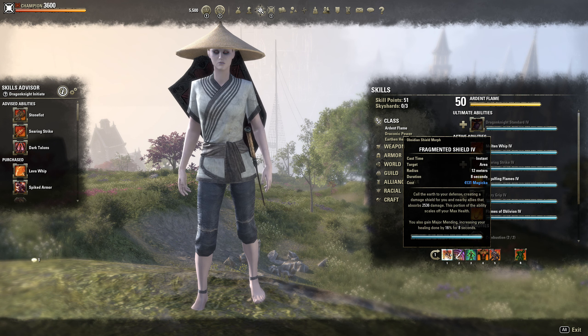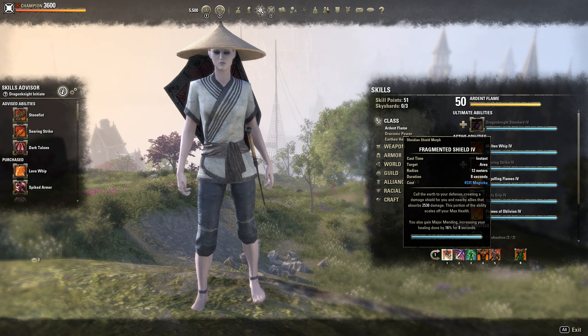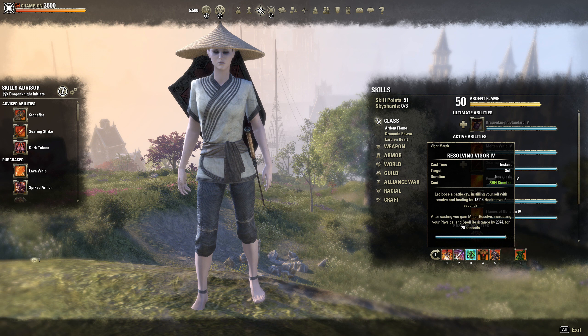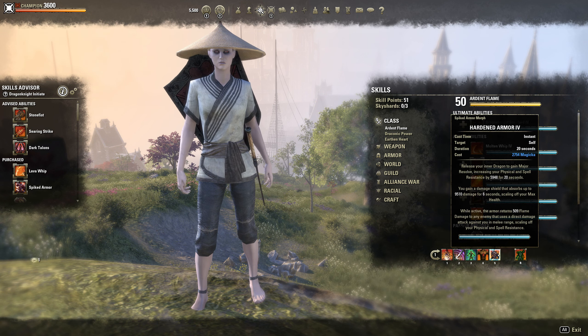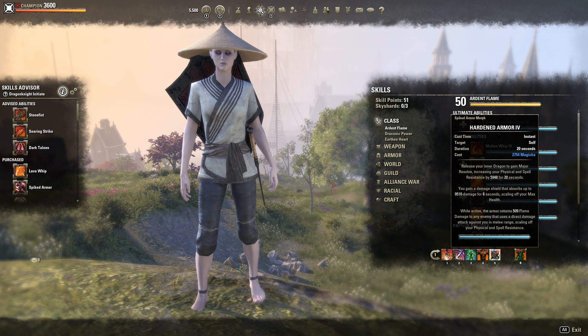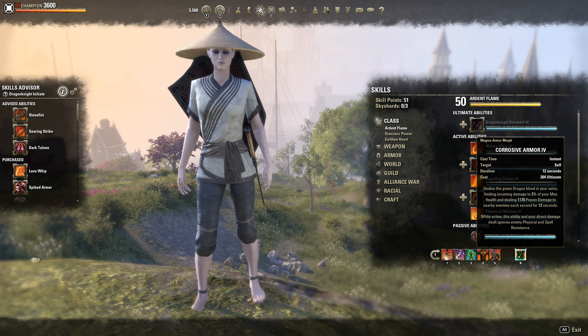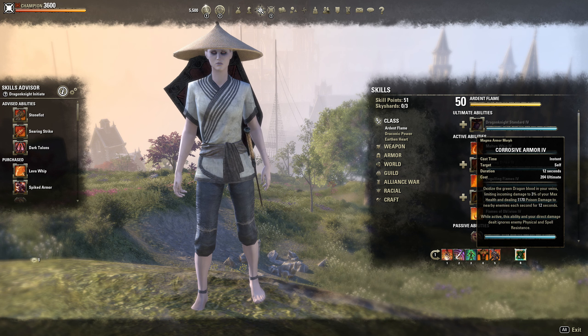For our back bar: Fragmented Shield increases our Major Mending for 8 seconds at 16%, which is massive healing. Piercing Armor is how we proc Wretched Vitality, giving us 100% uptime and great synergy. Resolving Vigor for healing, Rising Blood as our main heal, and Hardened Armor — this gives you a nice damage shield each time you use it, reducing damage and providing extra survivability. And then Corrosive Armor, which is a really good ultimate for DK.